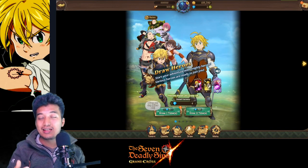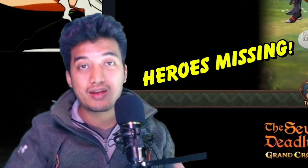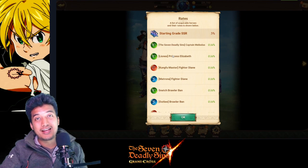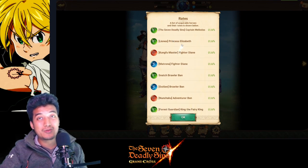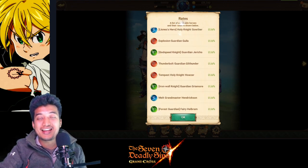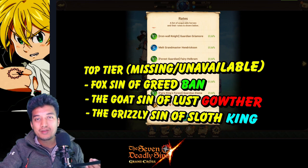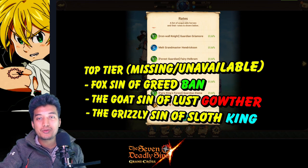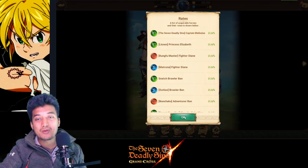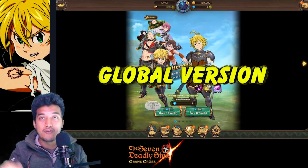There are so many heroes that are pretty much lacking in the global version. If you are looking at older tier lists based on the Japan and Korean versions, it's not going to match here because so many heroes are missing. You might keep re-rolling over and over and won't be able to get the one you need because they are not here right now. The main awesome SSR units recommended by so many players and YouTubers are not here, so be careful or you might be wasting your time. I'm going to recommend the top three SSR hero units for the global version.